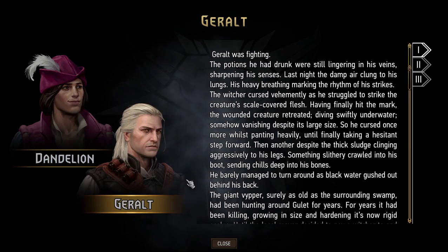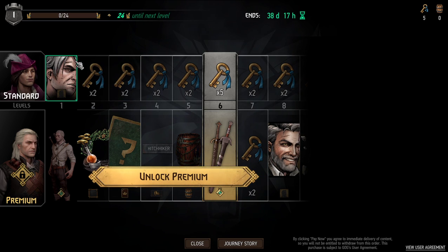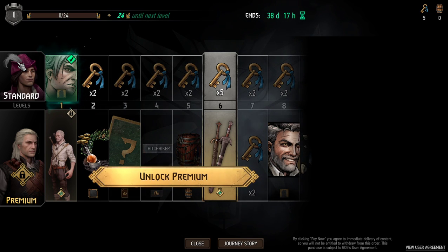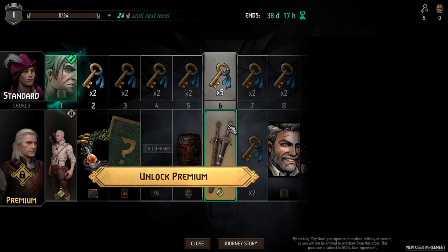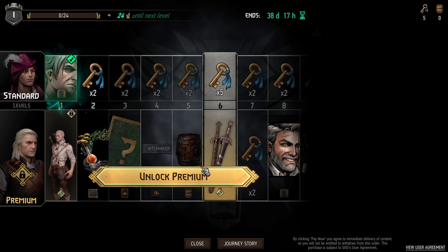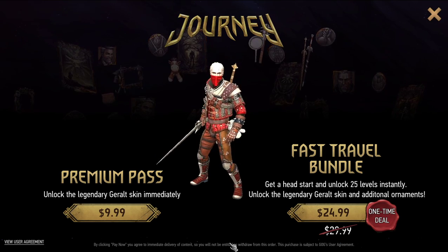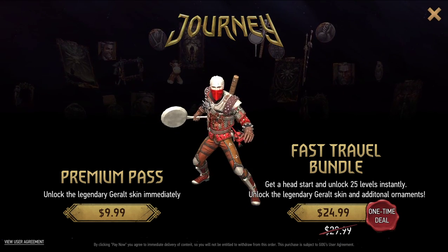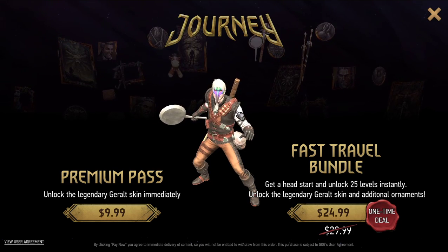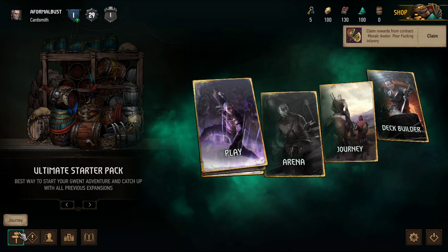So the standard version you play as Dandelion, and you basically only get keys. But as Geralt you get more — you have to unlock the premium version. I dislike that, but what is it. Of course there's fashion and cosmetics. I like that it's cosmetic. I dislike being able to purchase and upgrade cards with currency — but it is what it is.